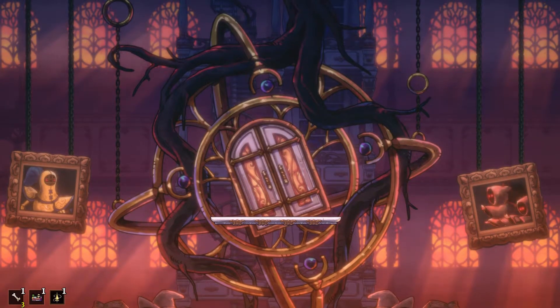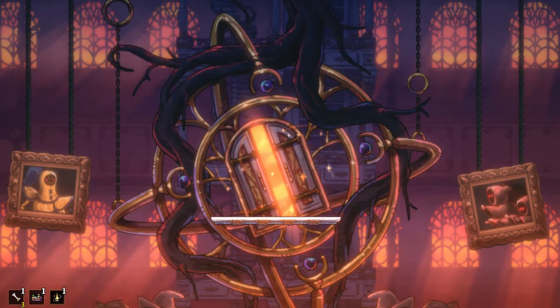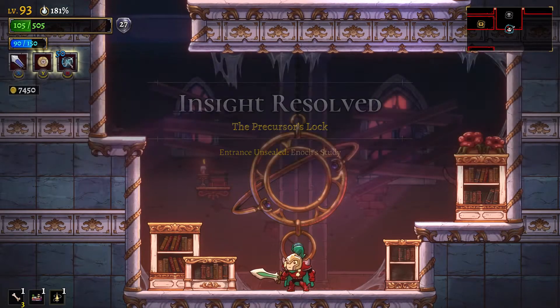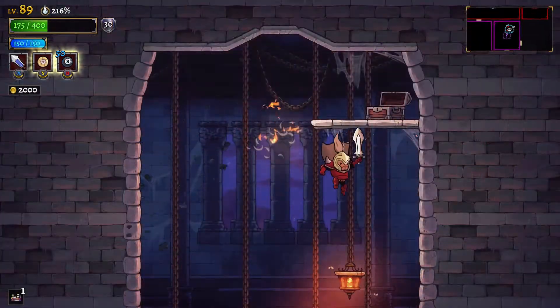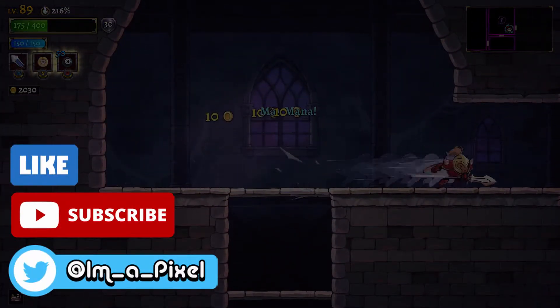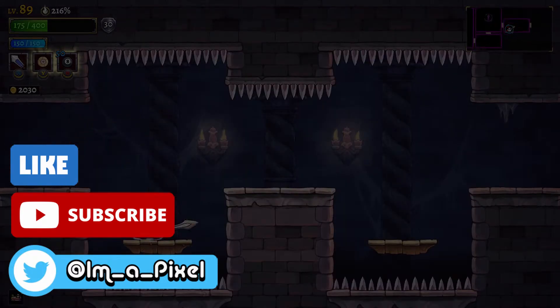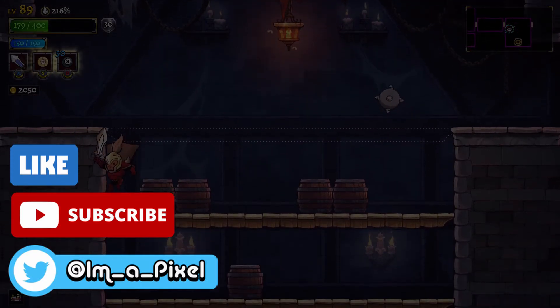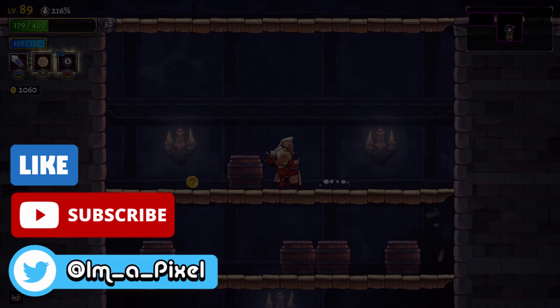Once both void beasts are dead, that opens up the path to Estuary Enoch and the final fight for this particular update. If you like this video, leave a like, and if you'd like to see more Rogue Legacy videos — tips, guides, strategies — I've made a whole slew of them on my channel. If you haven't subscribed yet and you like those videos, consider subscribing. Thanks for watching, and until next time, this has been Pixel.